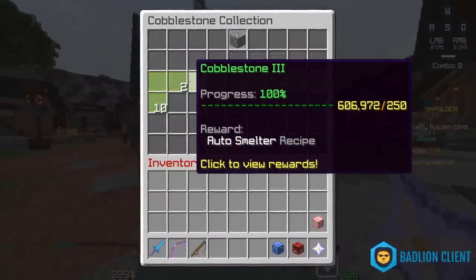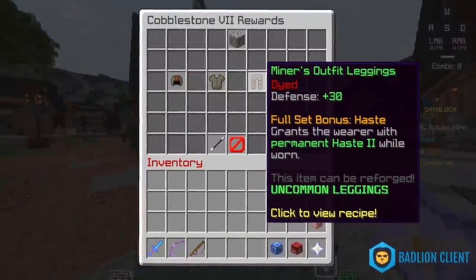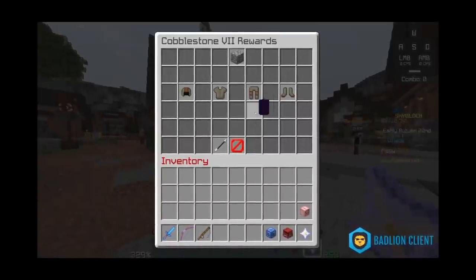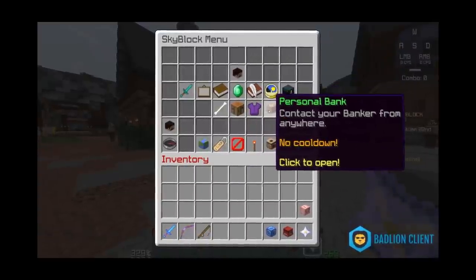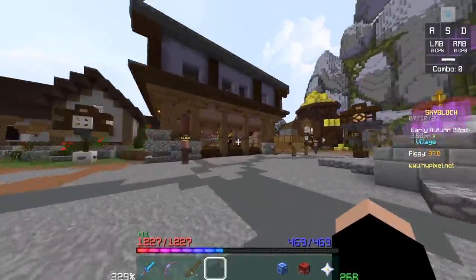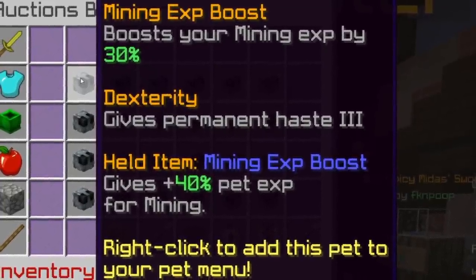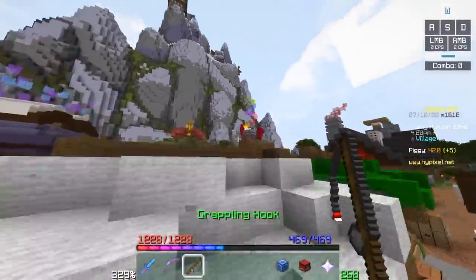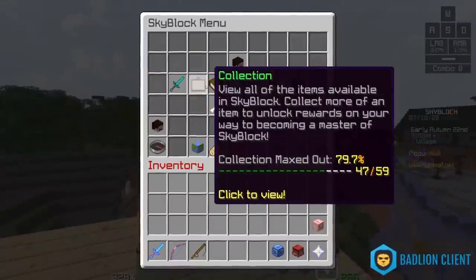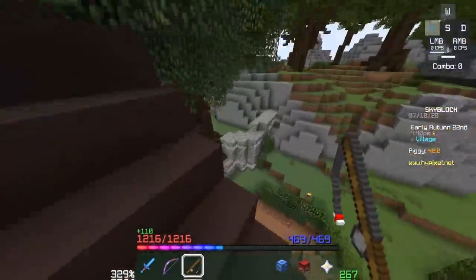Miner's Outfit, which you can find in the Cobble Collection, is a neat little early game set that gives you Haste 2 while wearing it. But it takes over all your armor slots. Well, it turns out there's actually a super cheap pet you can get for less than a million coins — probably more like 300k — and that's the Silverfish pet. The Dexterity perk at Legendary rarity gives permanent Haste 3. So you're just using your pet slot to get Haste 3, which is immediately better than Haste 2 and costs less than a mil. The Miner's Outfit is still helpful if you're early game, but if you've been playing for more than a week, it'd be time to upgrade.